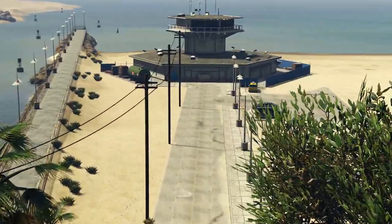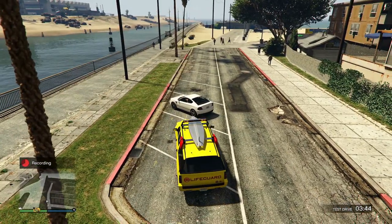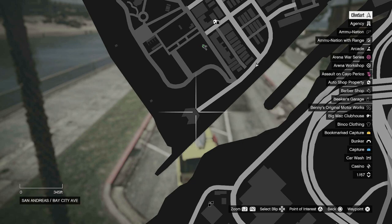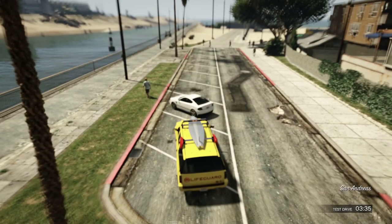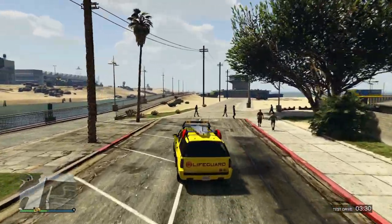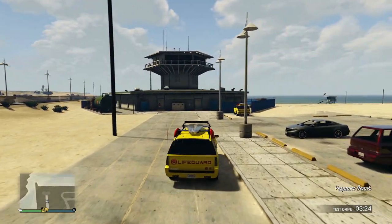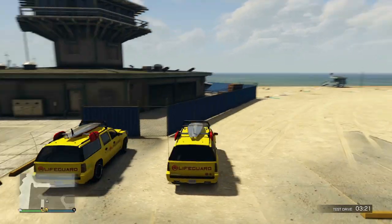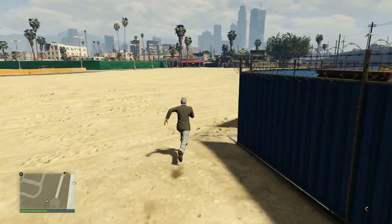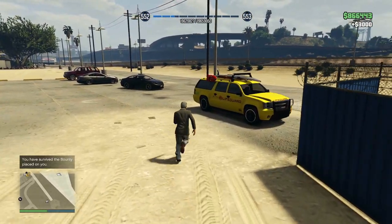As you can see, we're just approaching the lifeguard station. I'll show you exactly where that is on the map. Just drive up to the lifeguard station and we should get a Lifeguard SUV to spawn. If it doesn't spawn, just drive up the beach and back down the beach and it will eventually appear. You need to press triangle to end the test drive and when you respawn in, just run around to the front or the back of the lifeguard station and then you will see the Lifeguard SUV spawn.